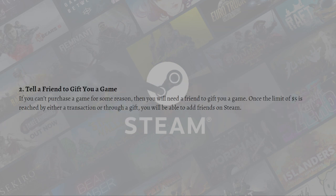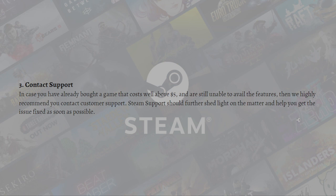Next, you can ask a friend to gift you a game. If you cannot purchase a game for some reason, you will need a friend to gift you one. Once the five-dollar limit is reached either through a transaction or a gift, you will be able to add friends on Steam. Note that in order to gift someone a game on Steam, both users should be in the same country. If not, the better alternative would be to gift your friend a global Steam digital wallet code.